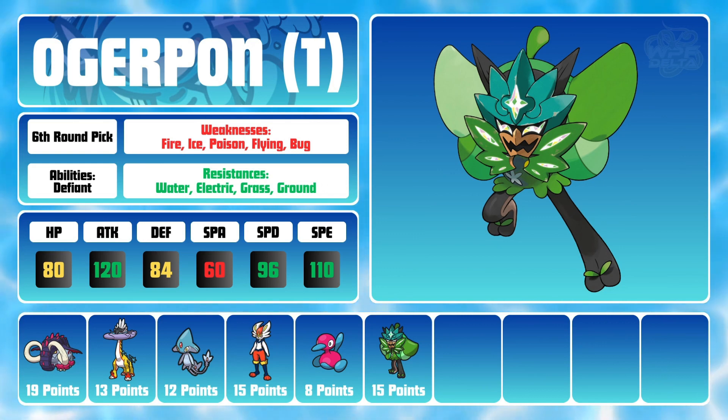While Ogrepawn has access to great offensive moves such as Ivy Cudgel, Play Rough, and Knock Off, it can also double as a supportive Pokemon with Spikes, Spiky Shield for chip damage, and Encore to deter setup threats. While this Ogrepawn won't be able to take advantage of Terastallization in this league, I feel it can do great things for my team from game to game.